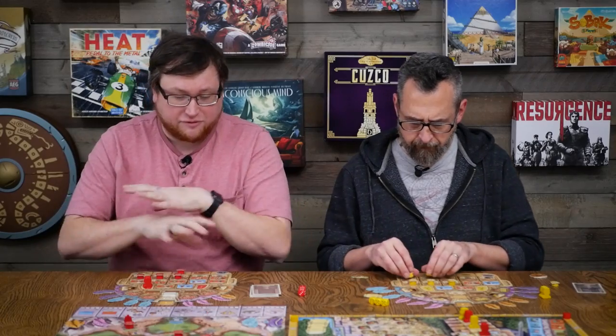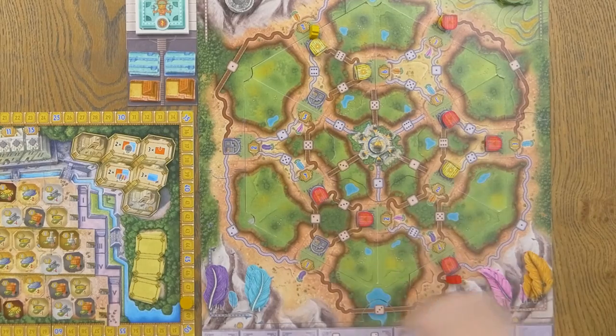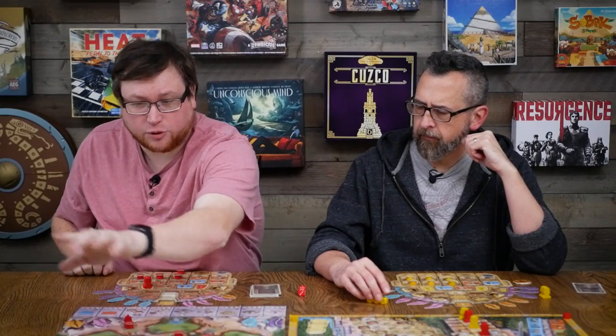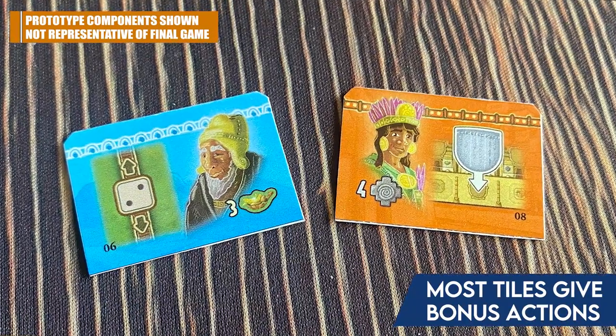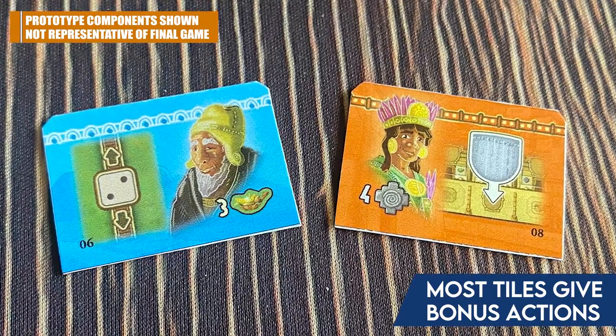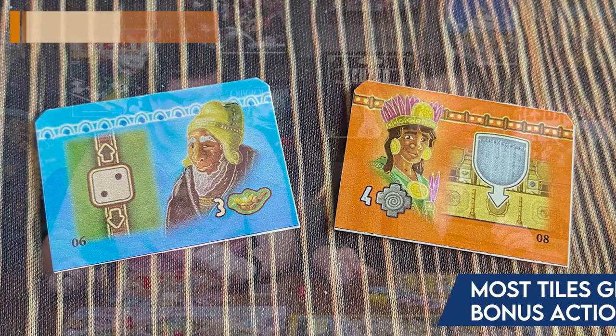All the actions you take in the game are about either filling up your player board with a variety of different things or moving around the Tawantinsuyu map and dropping off kipu in the different cities you visit. Along the way you collect feathers for your board, offering tokens, food, victory points, and more. Study tiles and farming tiles give you intermediate benefits — moving up the scholar track, collecting food — and everything is controlled by those eight actions on the action board.